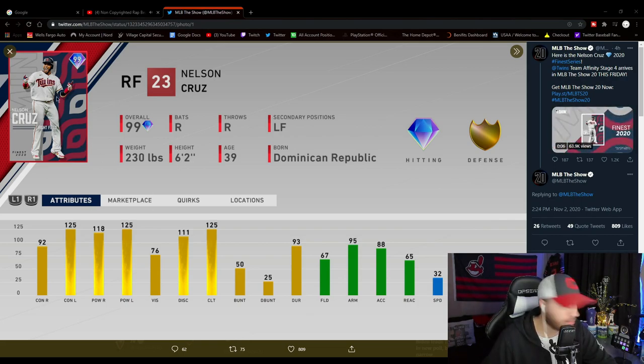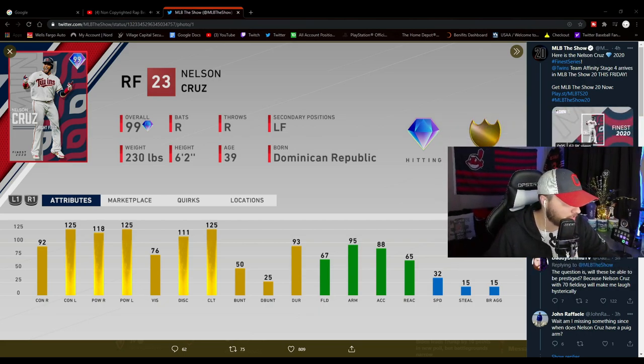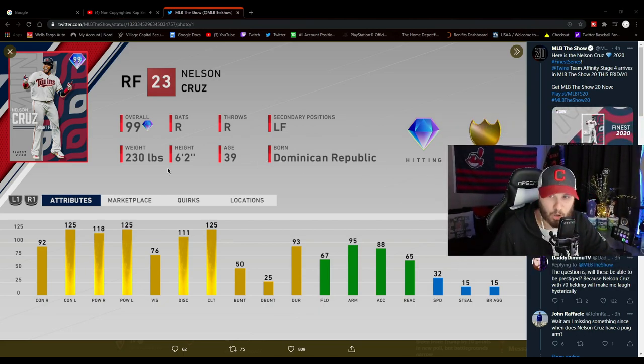As you can see, 99 overall Nelson Cruz from the Minnesota Twins with absolute insane power numbers. He's got pretty good fielding stats and arm, but the 32 speed really worries me - that is just kind of worrisome, something to keep an eye on. But overall a good card.